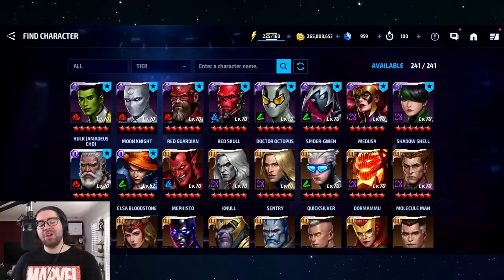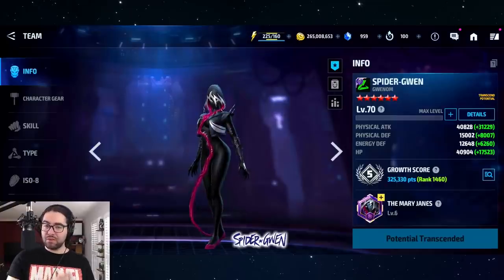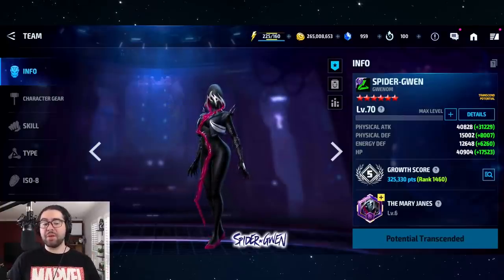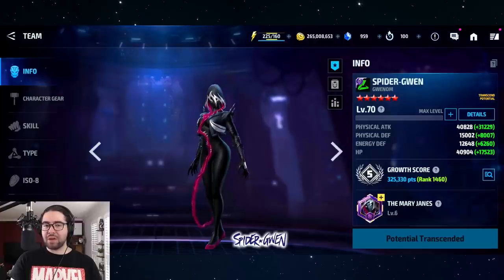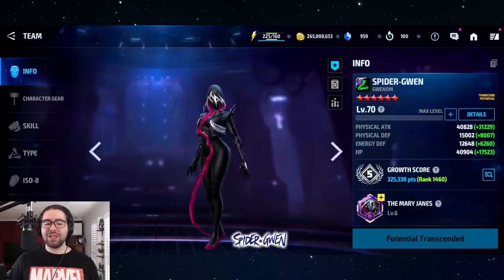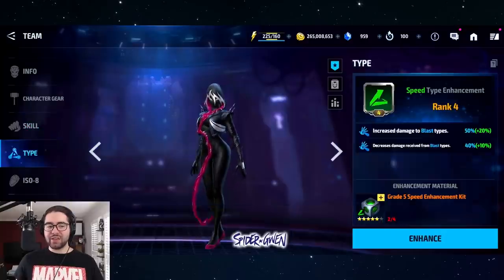Coming in at number two is Spider-Gwen, primarily because she's a villain — a much rarer tag — and speed villains are especially rare. While Bullseye and Mystique also fill that role, they're more premium and harder to get. Spider-Gwen is leagues ahead of Dr. Octopus: she has a great heal, is more proc-friendly, hits harder, and can push much higher stages. Dr. Octopus basically only has his sixth skill for damage, so Spider-Gwen is the full package as a speed villain.